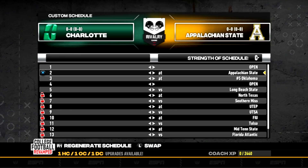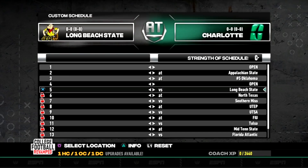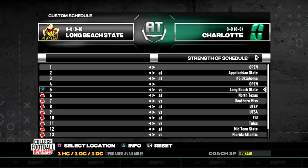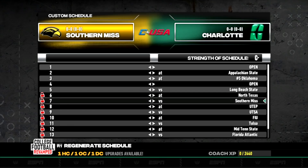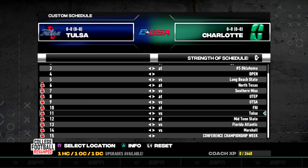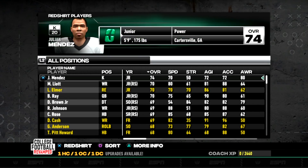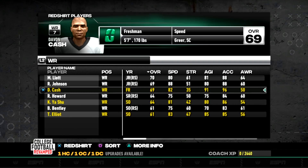Now let's look at our schedule for season one. Appalachian State is our only rival in real life and they've put it in the game — we'll face them every single year. We also have Long Beach State in this dynasty. I hinted at going with Long Beach State but didn't want to be one-dimensional, so including them in the series as an opponent will be fun. We are in Conference USA and will have a heavy conference schedule. Marshall is a second rival I hadn't noticed, but I'm thinking about switching to the Sun Belt so we can play Appalachian State in conference every year.